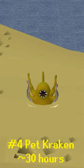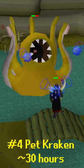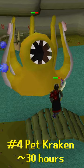Number four, the Kraken. In best-in-slot gear, you can expect to get over 100 kills per hour at this boss, making it about a 30-hour grind, not including time to get tasks.